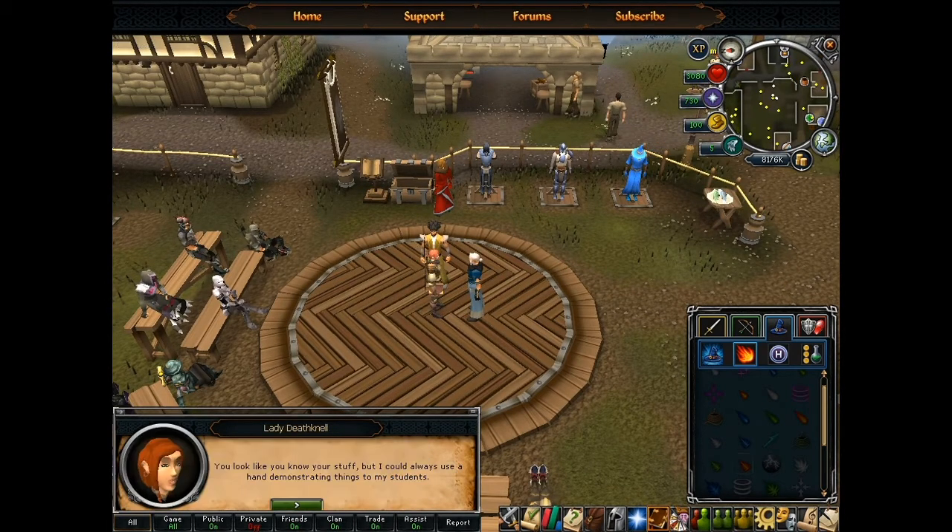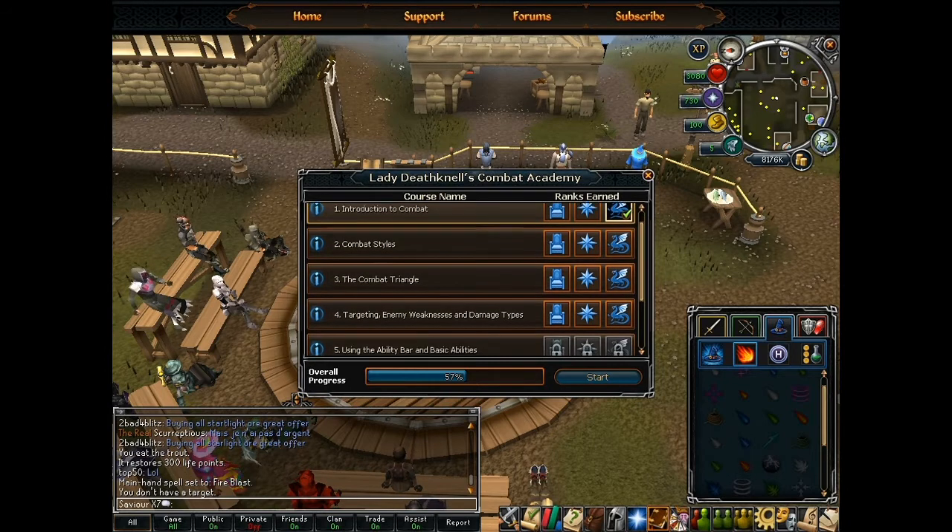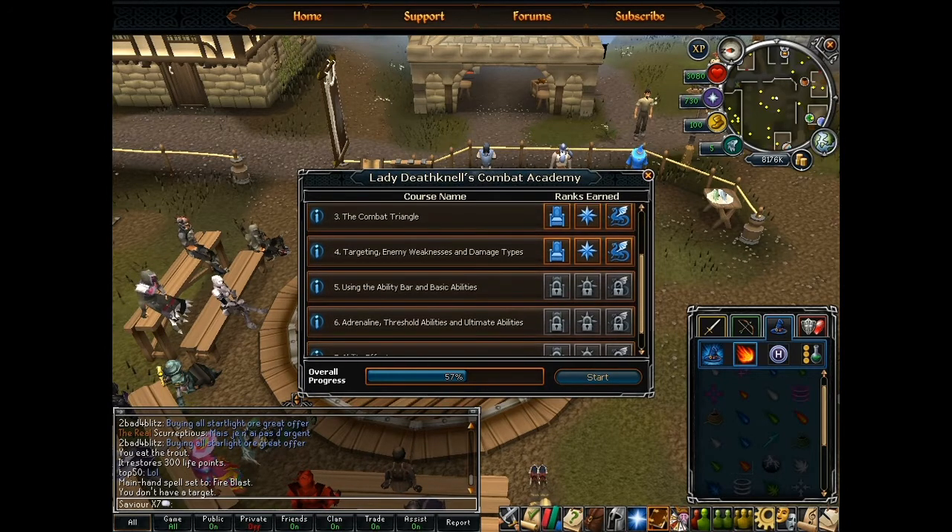Happy to be here, Defkel. Now let's see — I haven't done this next one yet. Basic abilities. Oh, we're getting a law degree, are we now? Always useful in the combat world.